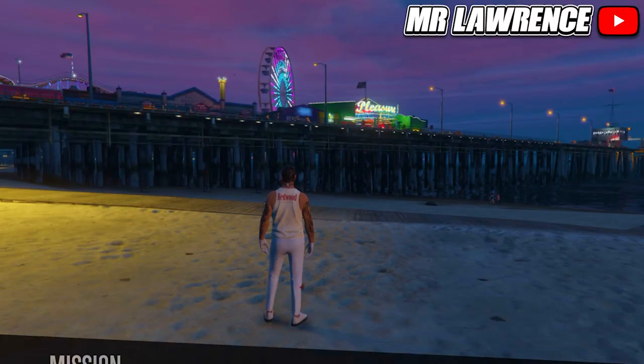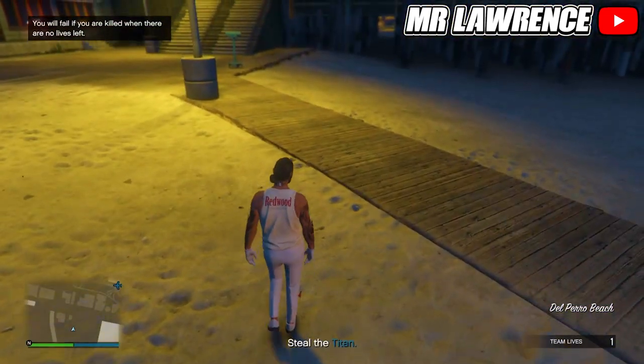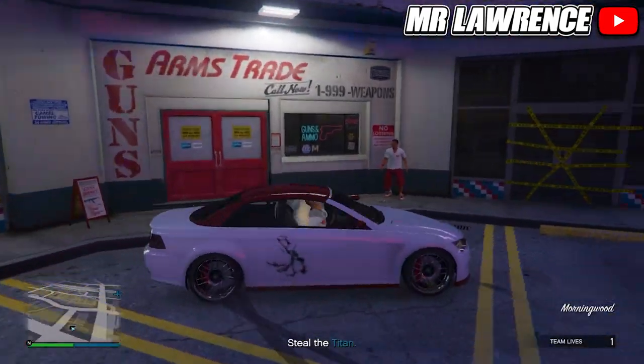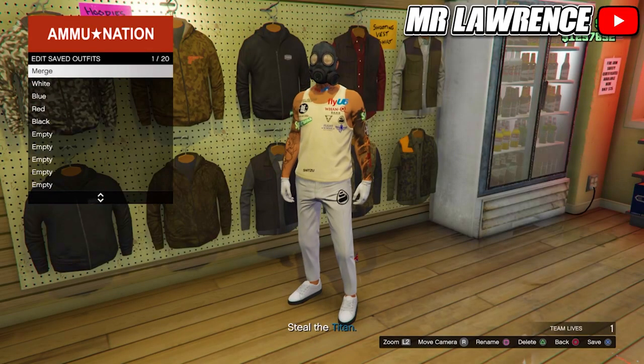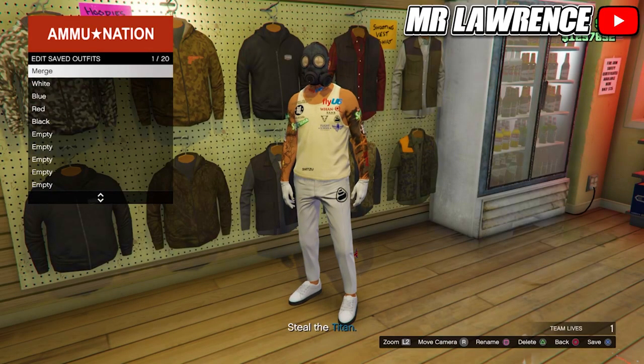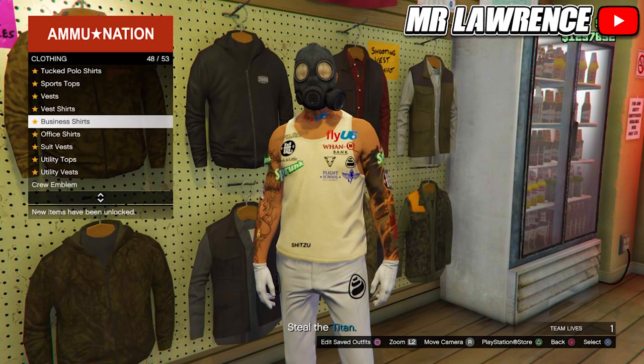You should load in with the gas mask but without the utility vest. Now go to the nearest amenity and save this outfit in your first slot again. Then go to the top section, vests, and equip the last one.